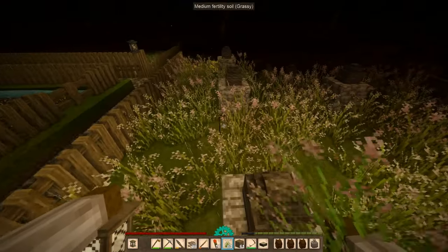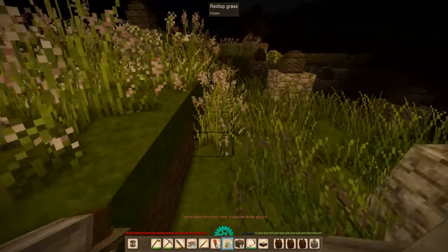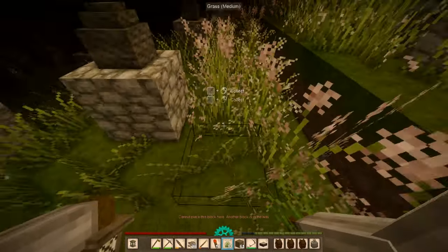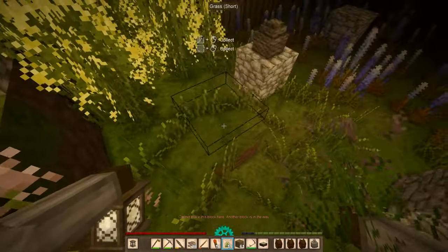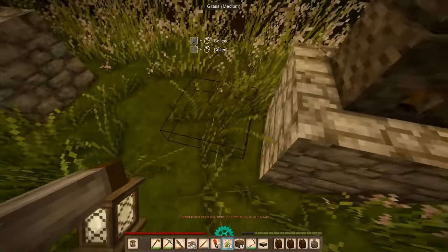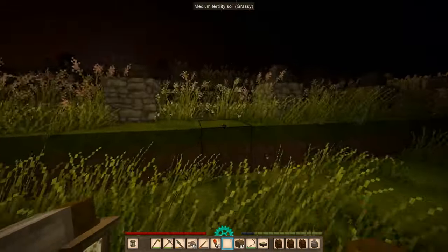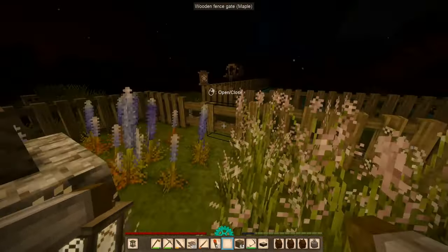Now let's get rid of these flowers. We're working on skeps once again, because we are getting honey — lots and lots of honey. These are ready to go.